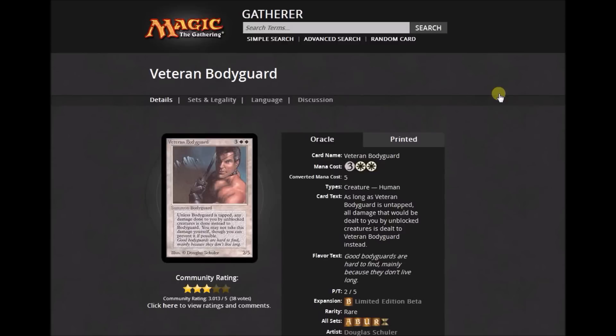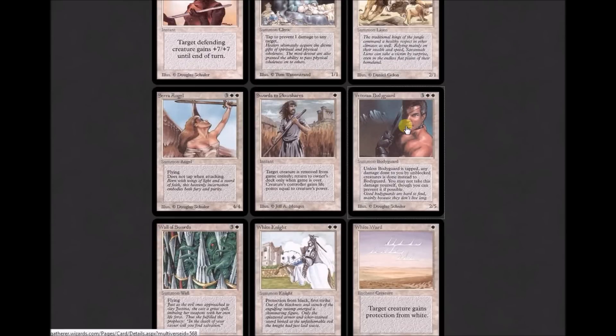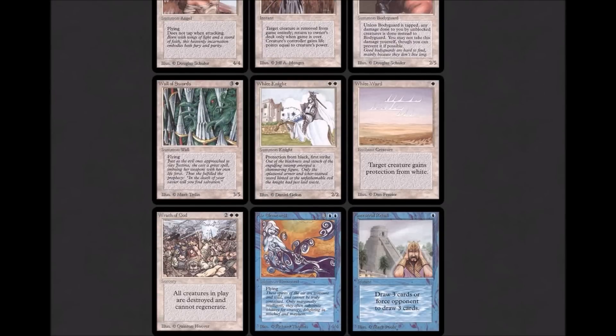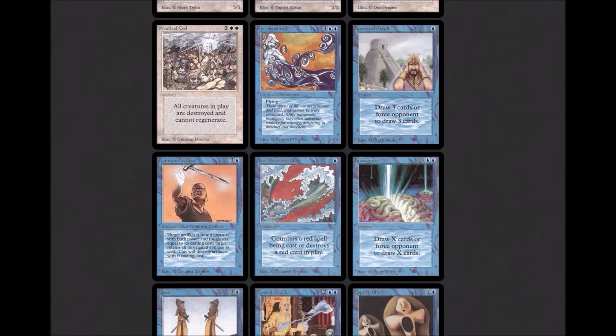Veteran Bodyguard oracle text: 'As long as Veteran Bodyguard is untapped, all damage that would be dealt to you by unblocked creatures is dealt to Veteran Bodyguard instead.' Wall of Swords is a 3/5 flying wall for four mana — it says Summon Wall, now it would say Defender. When you saw a Wall, you knew you couldn't attack with it. White Knight is part of a mini cycle with Black Knight: two white, protection from black, first strike, a 2/2. White Ward is part of the ward cycle. Wrath of God: 'All creatures in play are destroyed and cannot be regenerated,' for two white and two colorless — that would go in a Powered Cube.